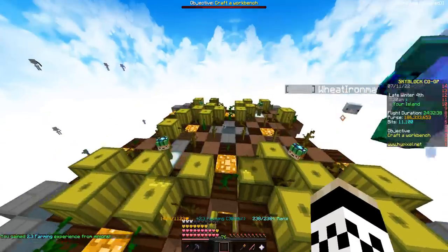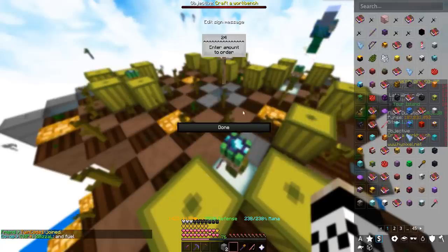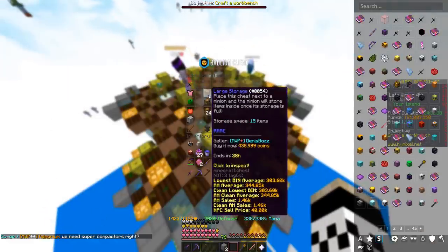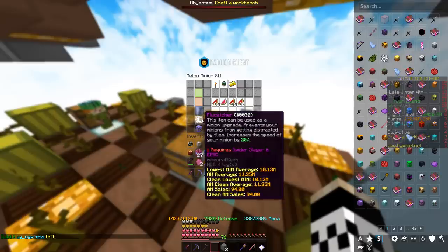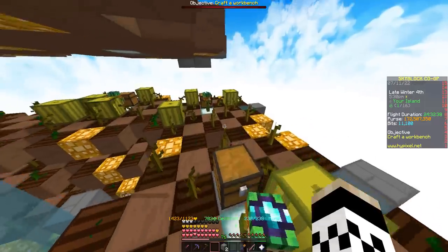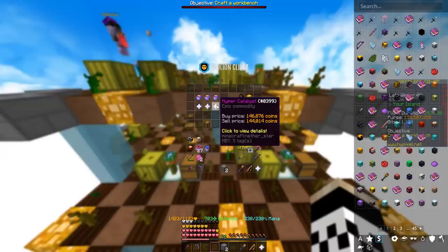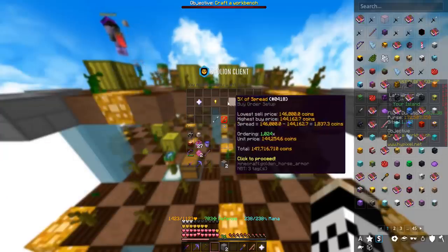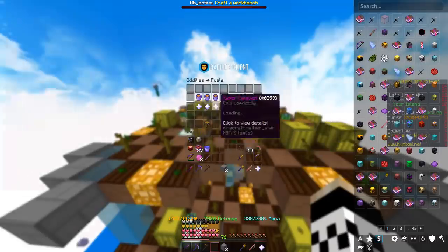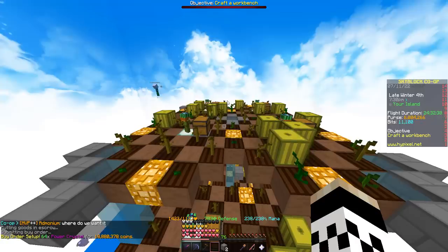Now we just have to dump a ton of money into them to really power them up. Let's put in a buy order for 24 super compactors, then we're going for some large storages — 24 for 8.5 million. Edmonium went ahead and got spider slayer 6, so he's throwing fly catchers in all of them as well. Next up is the fuel — we want the best there is, so we'll grab hyper catalysts and put a buy order in for a thousand of them. We're also grabbing a beacon for the extra increase in productivity, so we'll need some power crystals too.